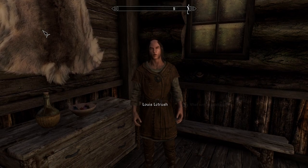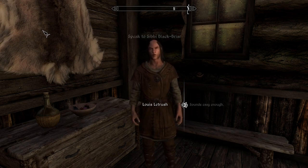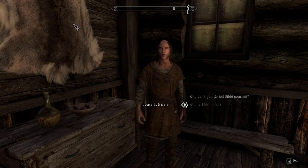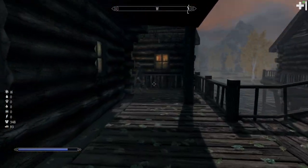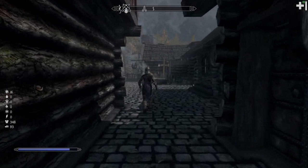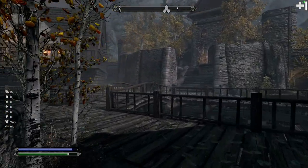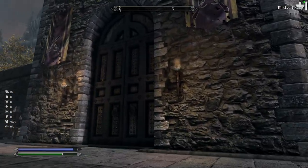In Riften, we talk to Louis Letrush who wants his horse Frost back and will pay us well. We persuade Sibbi Black-Briar in jail — no guard would lock up a Black-Briar without Maven's say-so. We start the quest and purchase a few knock scrolls. In Requiem, if you can't pick locks or cast knock yourself, you're out of luck, so having scrolls is essential.